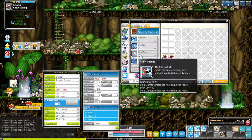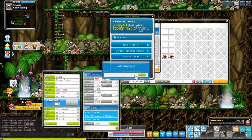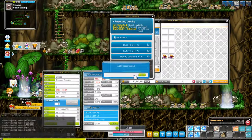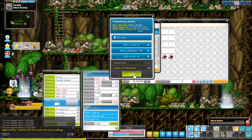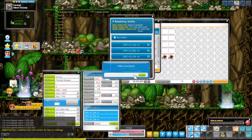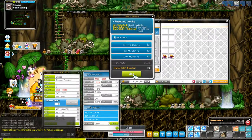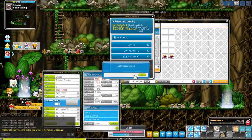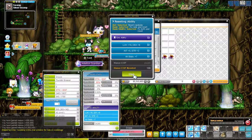There are tiers of Inner Ability: Rare, Epic, Unique, and Legendary. You can use Honor EXP to re-roll your ability, and if you don't lock the tier, you have a chance of tiering up or down. We stop at Unique because you have around a 15% chance to go back down to Epic, and only a 1-2% chance to tier up to Legendary. The reason we stop at Unique is because there's an item in the Cash Shop called the Miracle Circulator, which lets you re-roll Inner Ability like a Black Cube — except for Inner Ability.